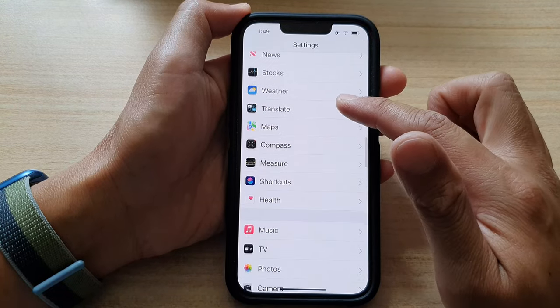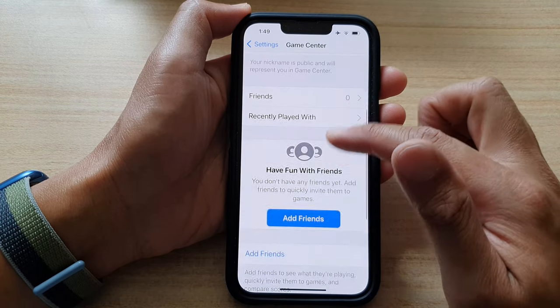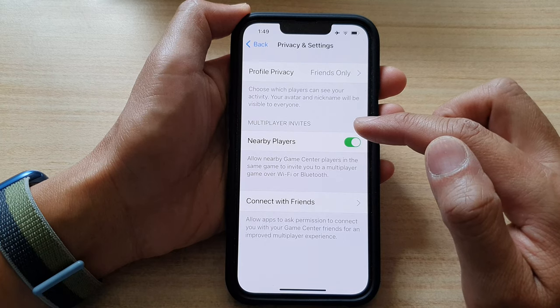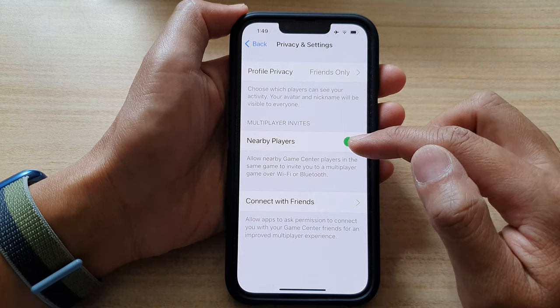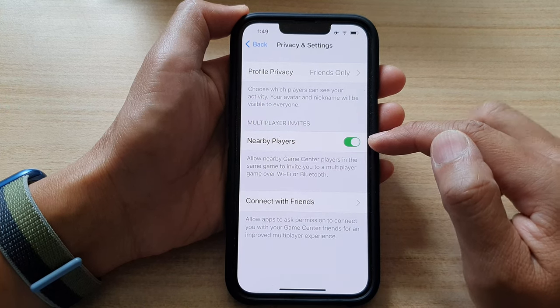In Settings, go down and tap on Game Center. Next, swipe up to go down and tap on Privacy and Settings. Then in the Multiplayer Invite section, tap on the Nearby Players toggle button to switch it off or turn it on.